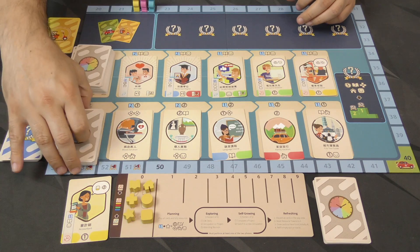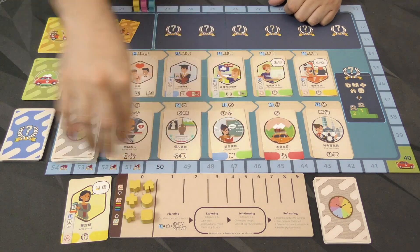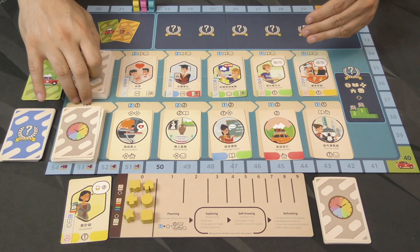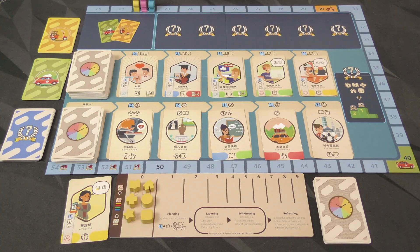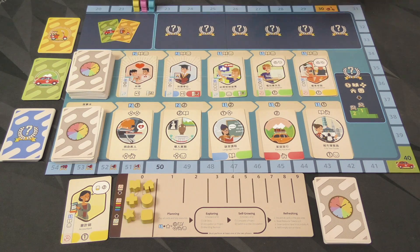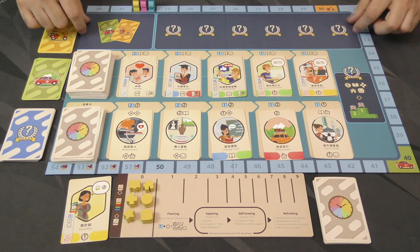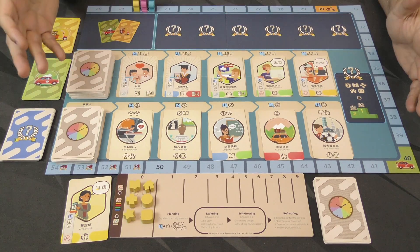We've got two decks of cards. This one is for life story — events, things you're into, things you do. This one up here is for occupations and projects you would hope to complete. These two over here, the bottom symbol lets you know they're occupations. These are things you're hoping to achieve and complete. There's also this area up here that begins empty and will come into play once we all get to 30 years of age.